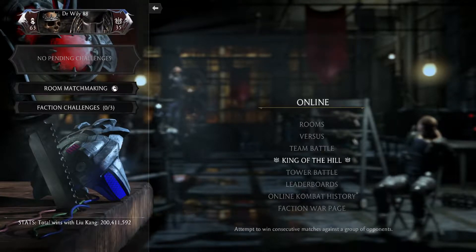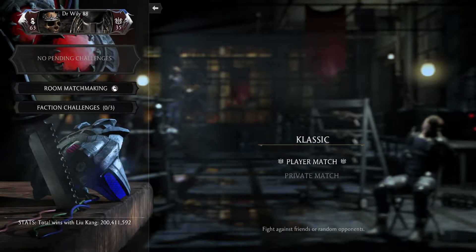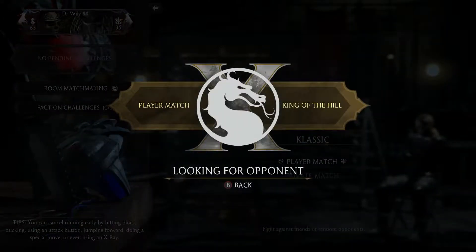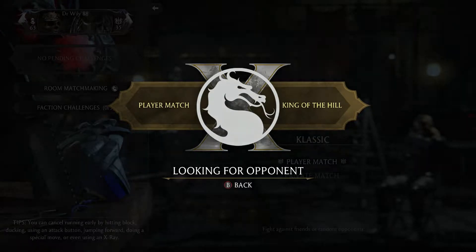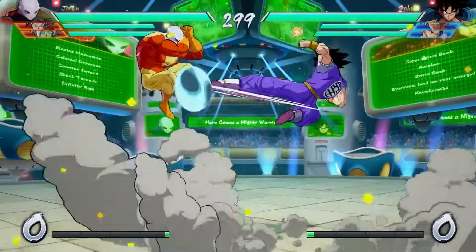If you look at a game like Mortal Kombat X or Injustice, these games just have simple menus for their online lobbies, which is much more convenient. You simply click on the menu, click on what you want to play or do, and there you go — done. Simple, convenient, much faster. It's overall a better system.